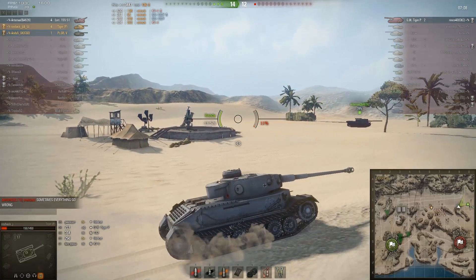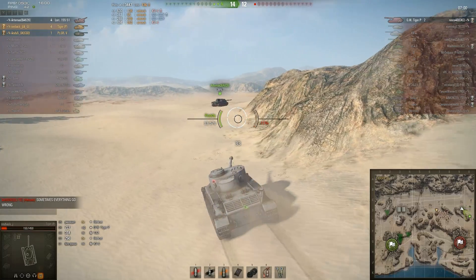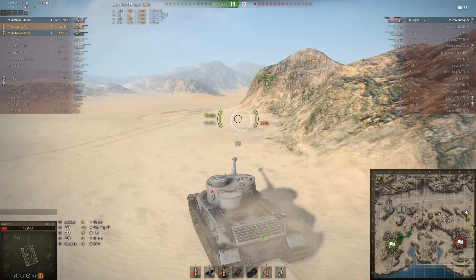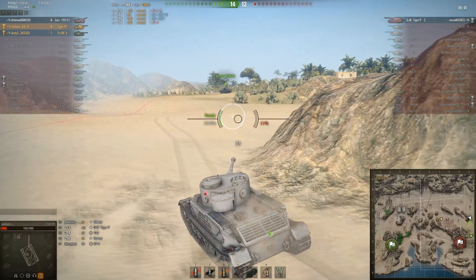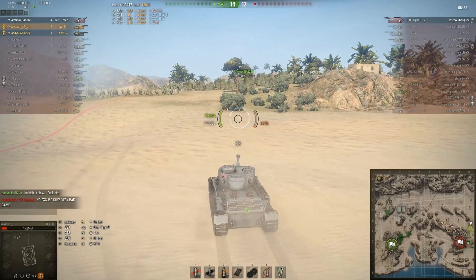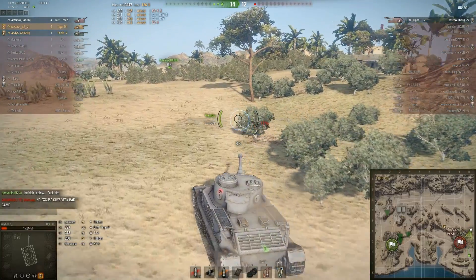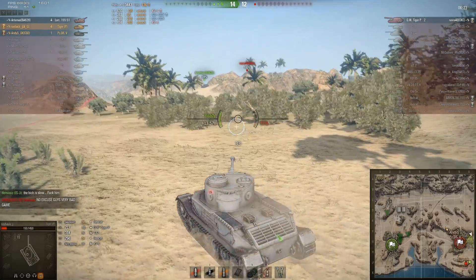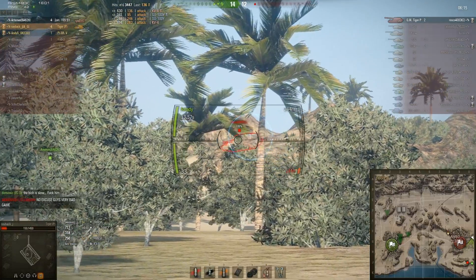Basically the game will be over soon. Just to sum up the Tiger P: it has the same gun but with a longer aiming time of 2.9, so you have to aim quite a while. The manlet is weaker compared to the Henschel Tiger, you are also slower, and you have a larger silhouette. Basically the only plus point I would give this tank is the thick frontal armor, which you cannot really rely on. So I would rather play the Henschel.